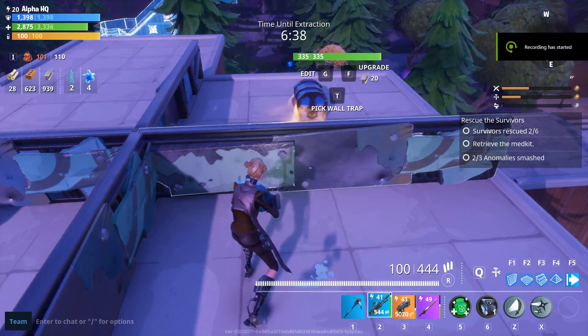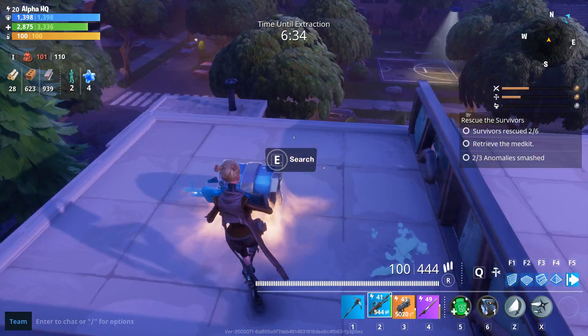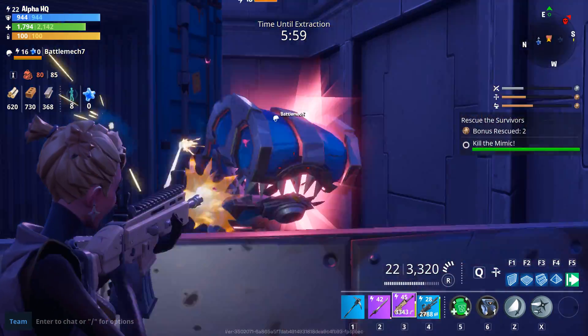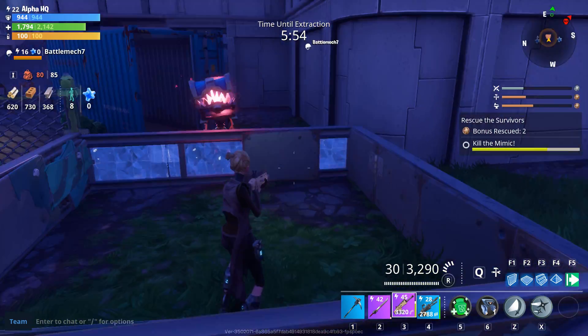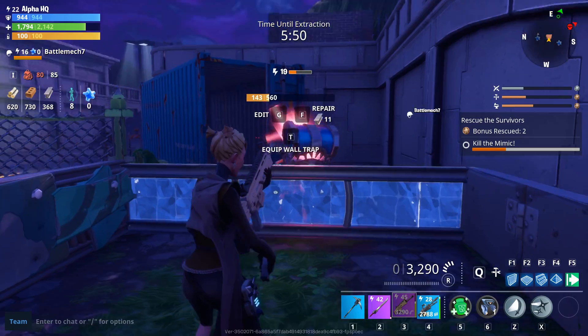A good strategy for dealing with mimics is to stop at that point and build yourself some defenses. Either box the mimic in, or make yourself a box to stand in with walls that you can shoot over the top of. Mimics can't jump, so it'll really slow them down if they have to break through the wall to get to you. That gives you a chance to do a lot of damage before they're able to attack you.